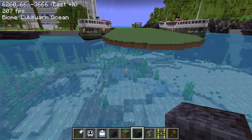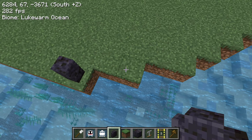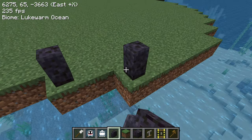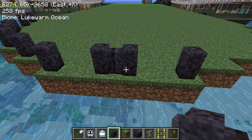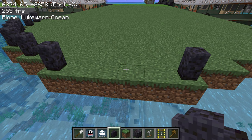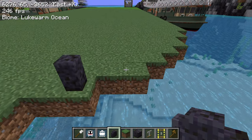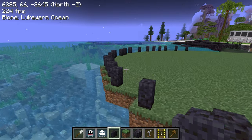Now I'm going to build the side parts using polished black stone wall. I'll just line the sides - no specific method. It's not going to be exactly symmetrical because this is an even number, but I'll leave it like this. Then the insides can have one more.